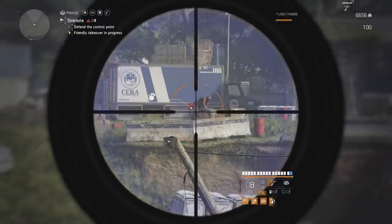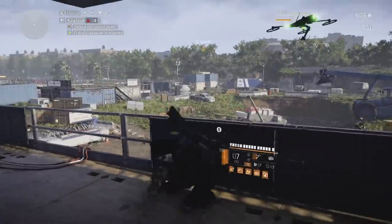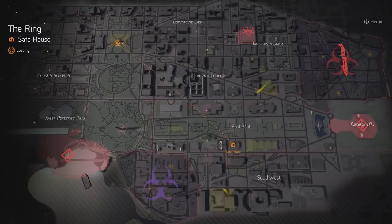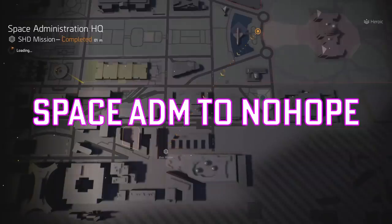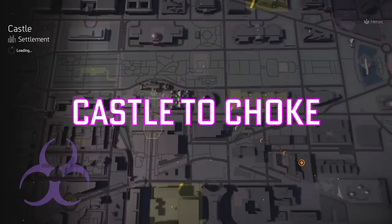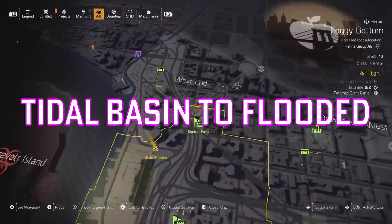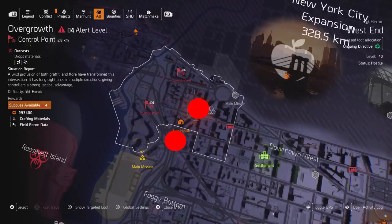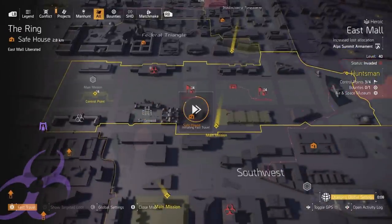The most critical part of XP farming is your route and activity of choice. Some will only farm resource convoys because you get a lot of XP and it only takes a few minutes to complete, but the downside is you have to fast travel and run around a lot. I try to avoid running around in the open world, so I have a fast travel route that gets me within a block or two of the best control points to farm. I usually start at a safe house and clear St. Cole, then fast travel to Capitol Building and clear the crash site. I then fast travel to Space Admin and make a short jog to No Hope Hotel. From there, I fast travel to the Castle and cross the street to clear the Choke. To expand, I fast travel to Tidal Basin and clear Flooded Levee, then fast travel to Potomac and clear the Sleeping Giant, and finally jog over to Overgrowth. From there, I reset my control points as I fast travel back to the safe house I started from.